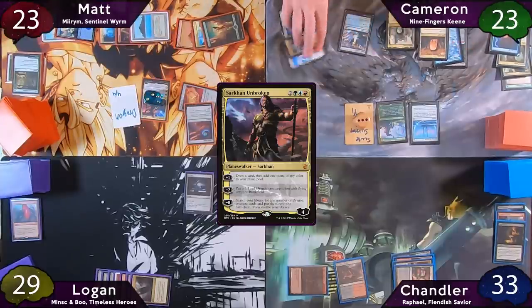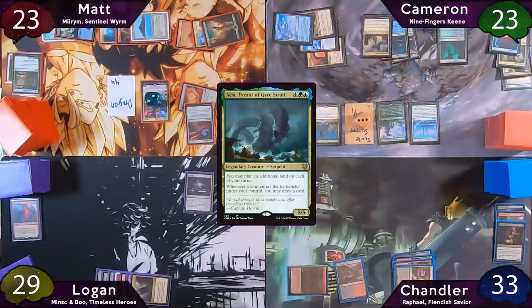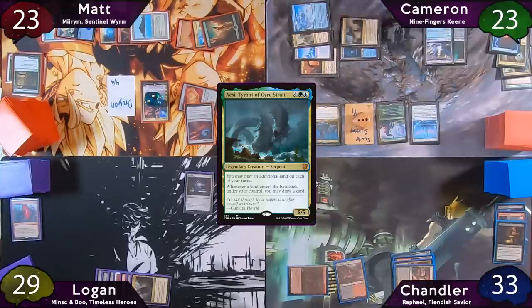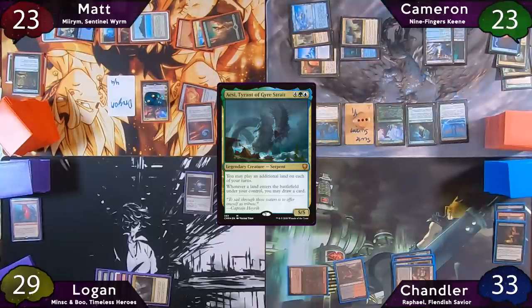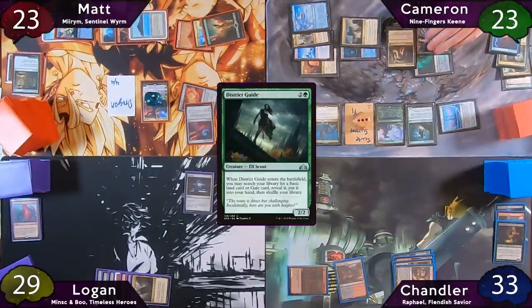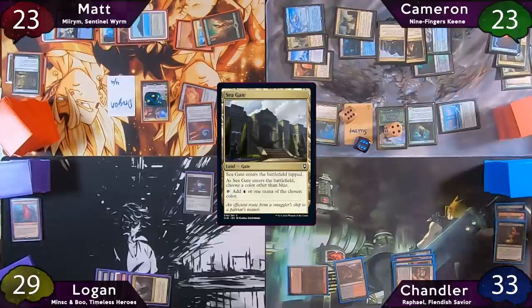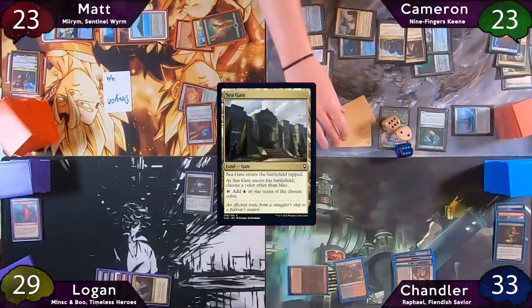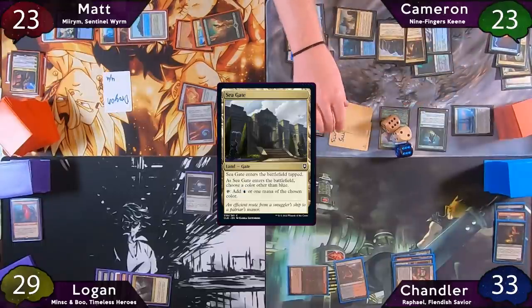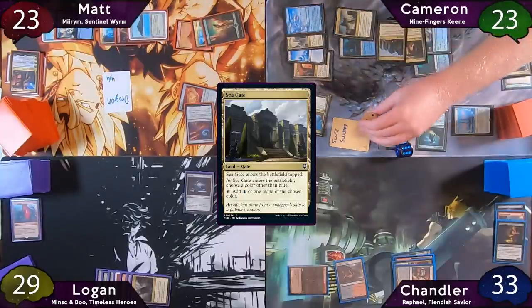The turn passes to Cameron, who immediately activates Baldur's Gate for six green mana, then taps for an additional blue to drop Aesi, Tyrant of Gyre Strait — with one green floating. He taps for two more to cast District Guide and copies its enter-the-battlefield trigger with Strionic Resonator. He searches for and plays a Gond Gate and a Sea Gate, drawing two cards, and his Scootswarm count goes up to 16. He moves to combat and swings three copies of Scootswarm at Sarkhan — Matt blocks one and Sarkhan dies.